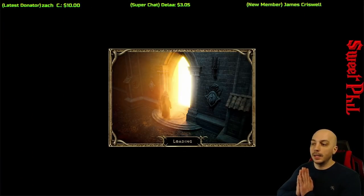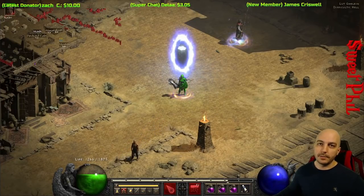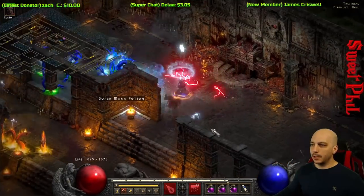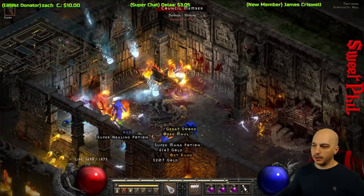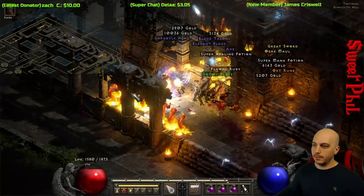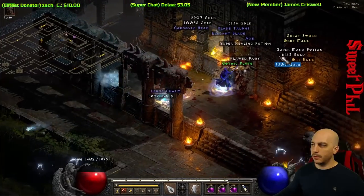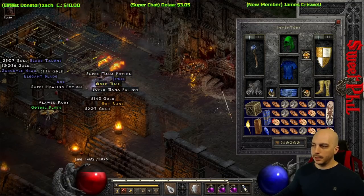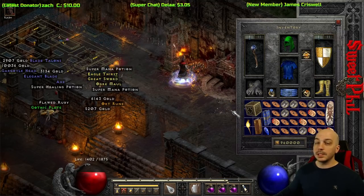Let's see how it does at Travincal. Blizzard is semi-known for wrecking Trav. I didn't exactly optimize my character for Trav, but it's pretty much wrecking it in no time. If I could click on a monster it would go faster, but Trav's wasted that fast. Then heading to the next location down to Mephisto.